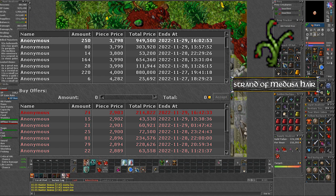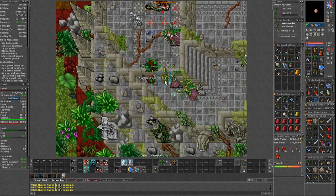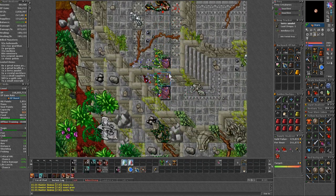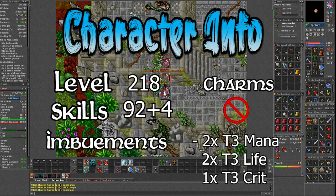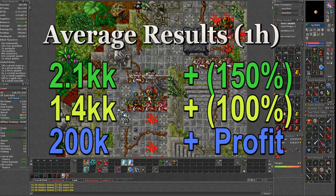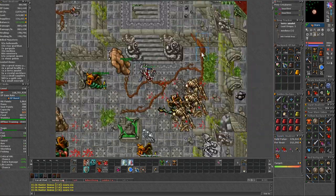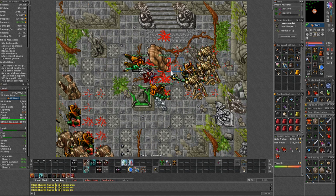Next up is the medusa hairs. These are used for the magic level imbuement, so they will be in high demand, but the price will vary depending on the supply of your server. When it comes to experience, it is not going to be the best spawn. On my new server character at level 218, skills 96, I was doing around 1.4kk raw exp, with about 200k profit from items, and additionally over 25 fangs per hour with around 6 medusa hairs.